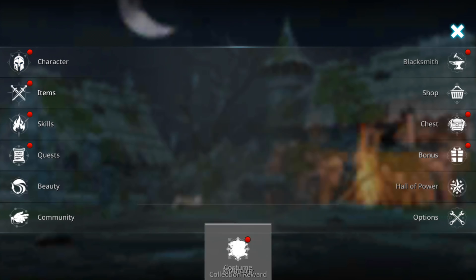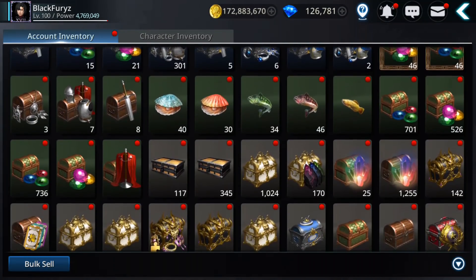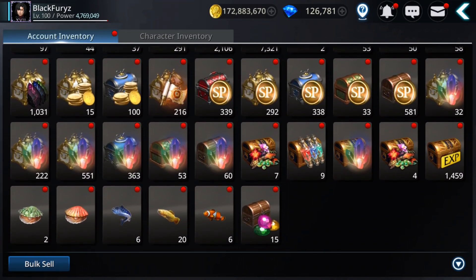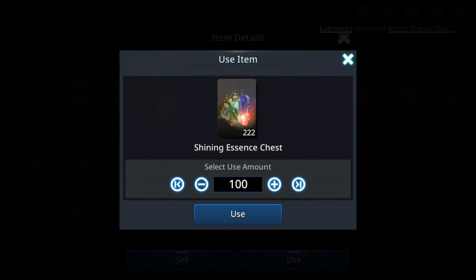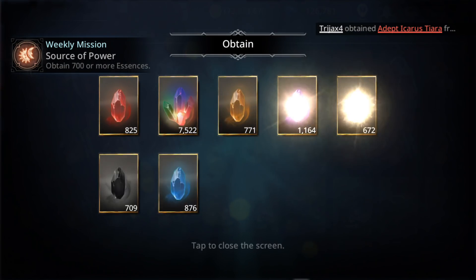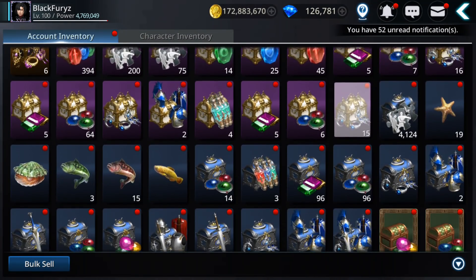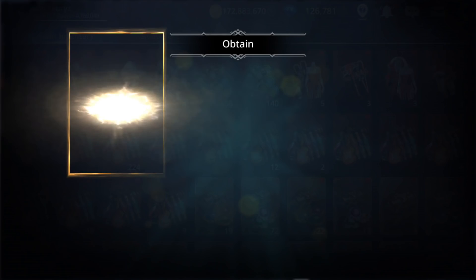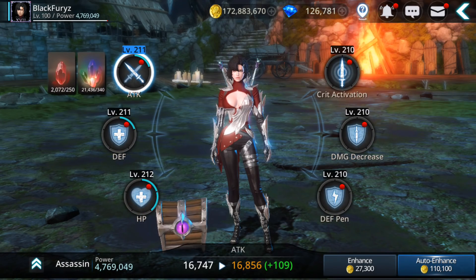I forgot — I want to open some essences guys. This is another great way to power up your character, especially at the beginning — it could give you some nice boost. I'll open 100 of these. I already had some of them.